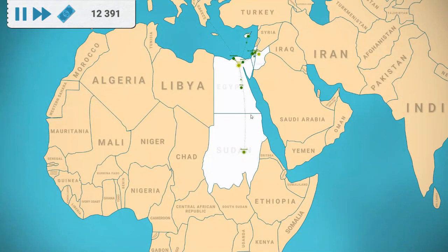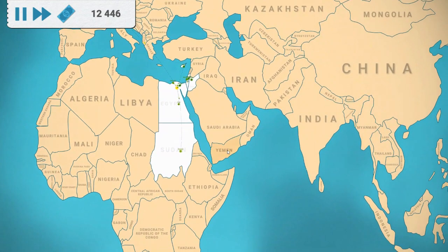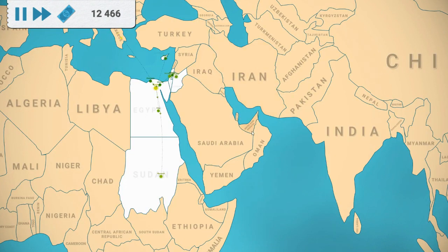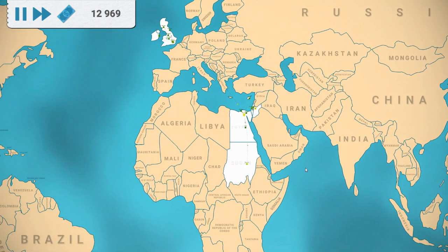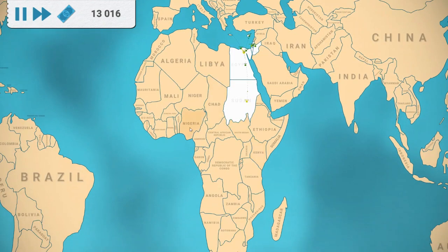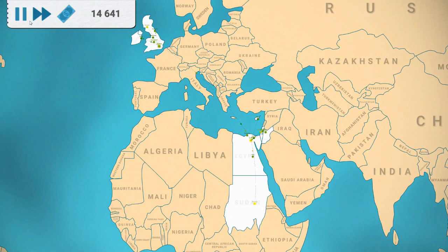That's it for this video — I know it's been pretty short, but things are going to get a lot more heated when we unlock more countries. For the next video I'm going to do the Arabian Peninsula: Kuwait, Qatar, UAE, Oman, and Yemen, and maybe even Somaliland. After that, let me know in the comments whether you want to do India or continue with Africa — which also includes Nigeria and a few other countries. Thanks so much for watching, see you in the next video!